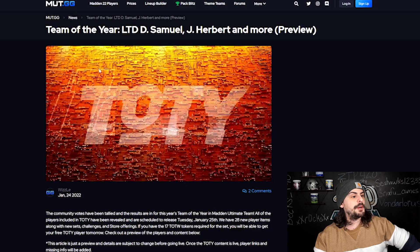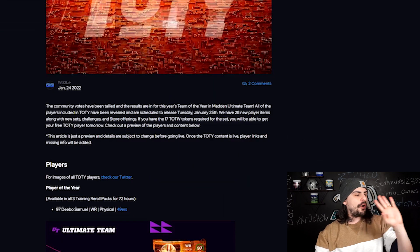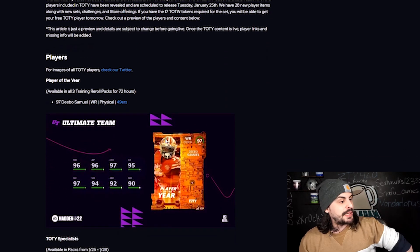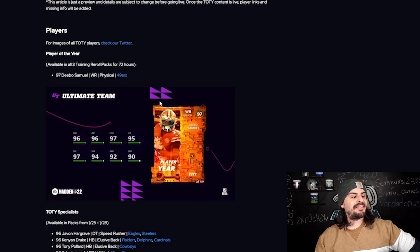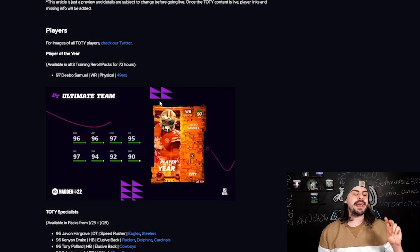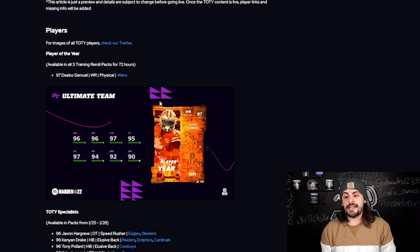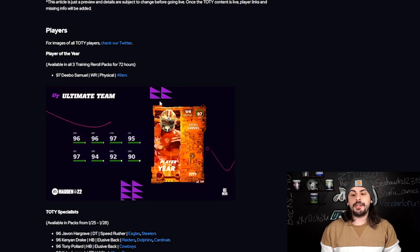Here's the Team of the Year preview. We have all the players, and the main thing to take away is going to be this 97 overall Debo Samuel LTD Player of the Year. It'll be in packs for 72 hours starting around whenever the program goes live. I believe it's probably going to go live around 10:30 AM — it could get postponed a little bit, but that's when it should be going live.